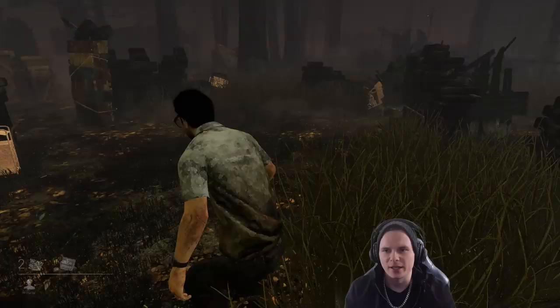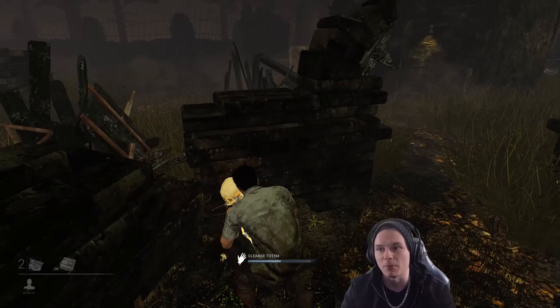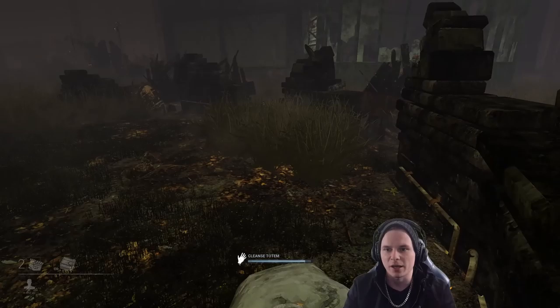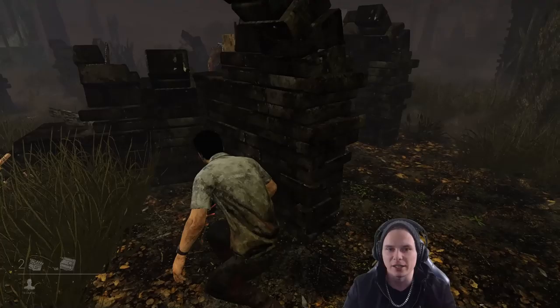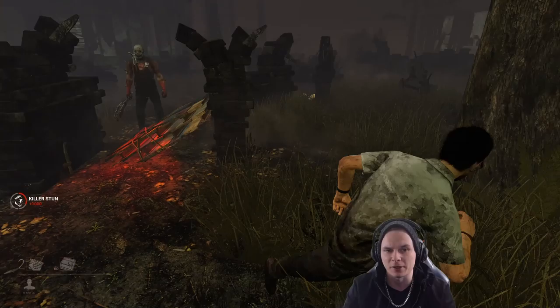Here are the killer's heartbeats, so they're nearby. We do have a lit totem here — this is a killer's perk that empowers them. Once this is broken, the killer's going to know where I am. Here he comes, so we're going to try and get him with a pallet. Normally when you run, you leave scratch marks. Once you hit a killer with a pallet, it stuns them for a period of time, and they can either choose to break it or run around.